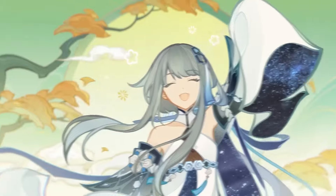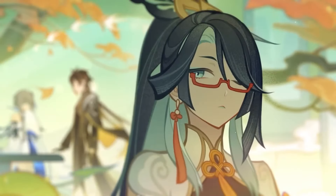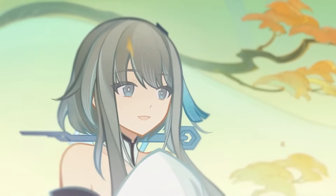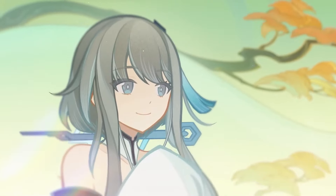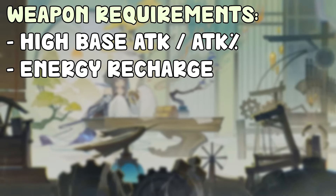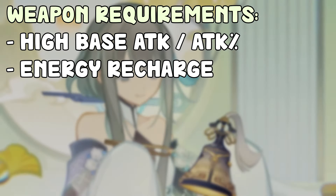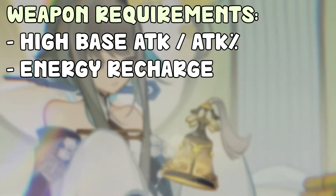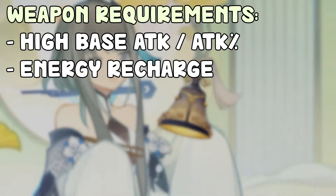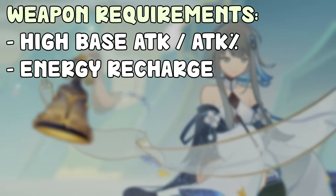First, let's look at what she needs in a catalyst. This is focused around her support build, not a main DPS build. Generally, her main things — her plunging bonus, her heal, and so on — scale with attack, so any weapon giving you high base attack or attack percentage is going to be pretty good. The second thing she needs is energy recharge, as she struggles a bit with energy.